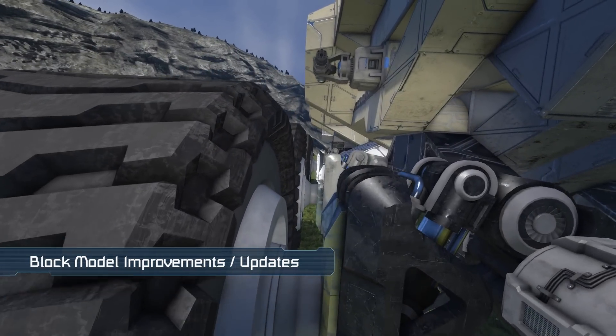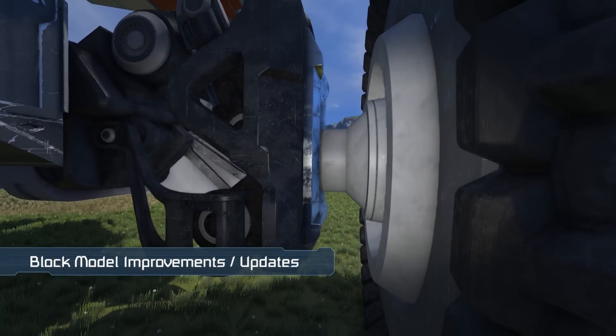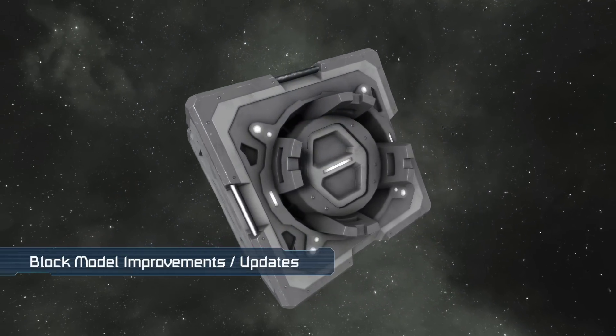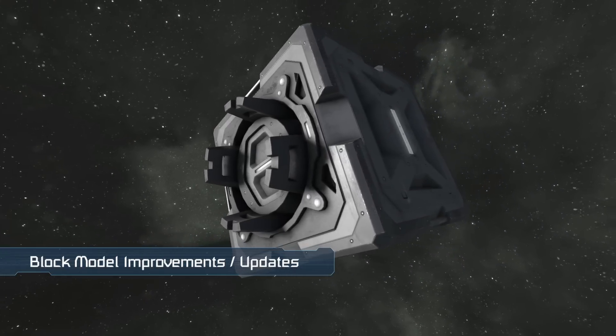For example, axles on all wheel suspension blocks have been made thicker, which makes wheeled vehicles look much sturdier. There's been changes to the airtightness of some blocks. This includes the merge block, timer block and oxygen generator now being airtight from all sides.